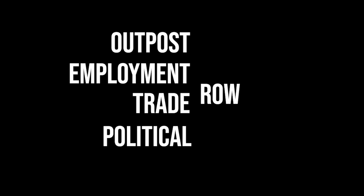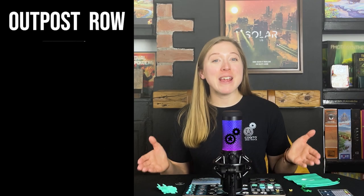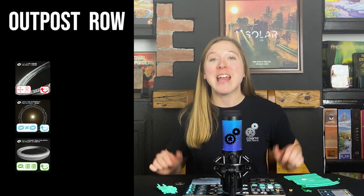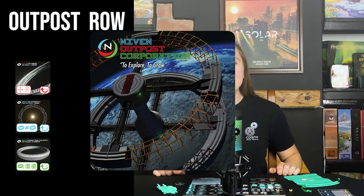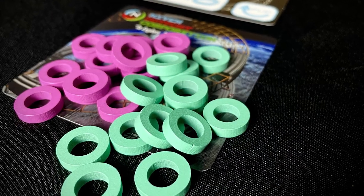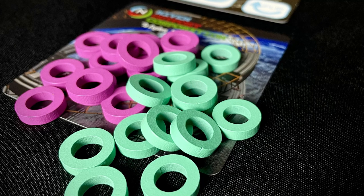Next up, let's set up the rows. Each of these rows of cards will be interacted with by taking different actions during the game. These rows are split into categories: Outpost, Employment, Trade, and Political. Let's start with the Outpost row. Take the three Outpost cards and place them onto the table. These cards are double-sided, so choose randomly which side of each card to have face-up at the start of each game. Next, take the Niven Outpost Corporation card and place it in reach of all players. Finally, place the 13 remaining Outpost tokens of your colour onto this card.